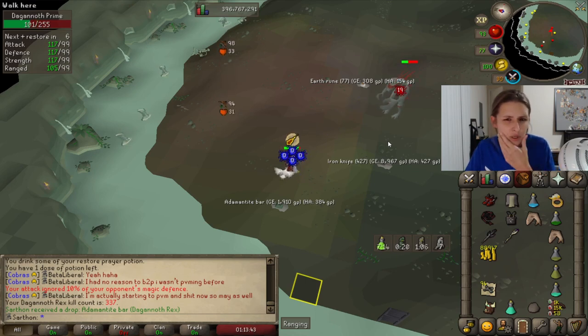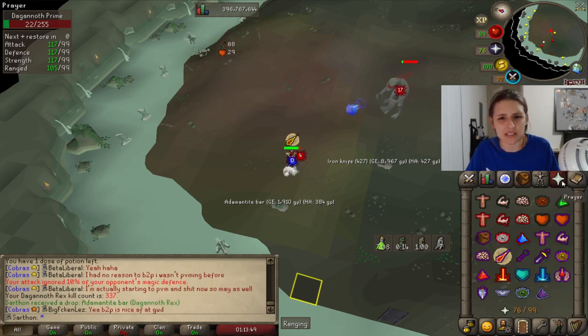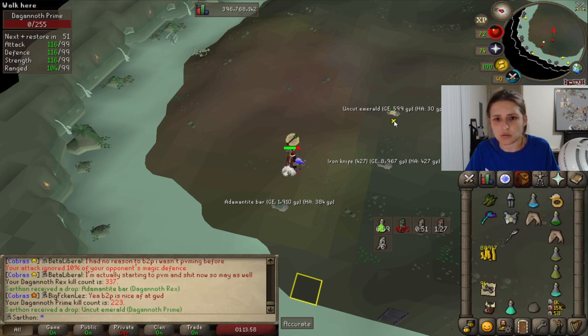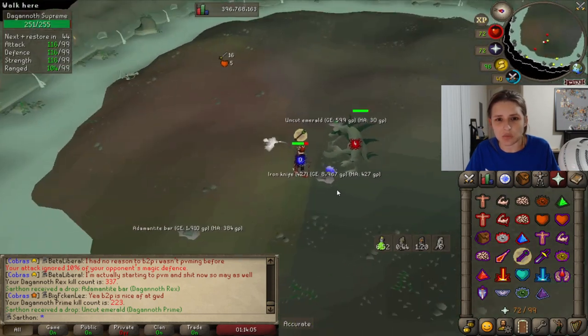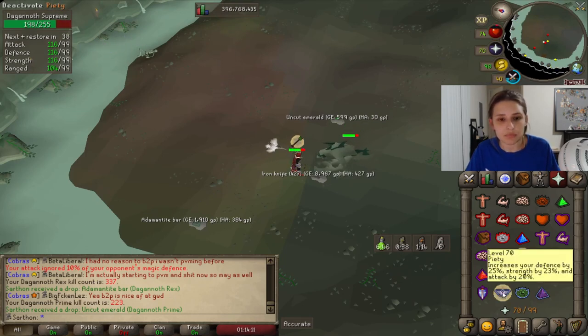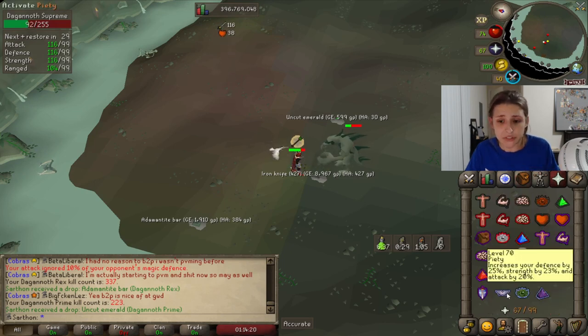Another setup people bring is Blood Barrage. I think I used to do that but stopped because it slowed down the DPS too much — like Blood Barraging the spinlops or Rex. But that is definitely an option, and you need like 92 mage for that. I think I'll definitely kill the remaining six since I've got the prayer and the antidotes and some food. I hope this guide helped y'all. Thanks for watching, like and subscribe. Bye guys.